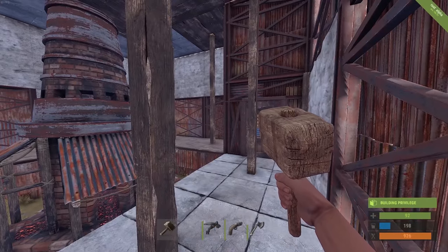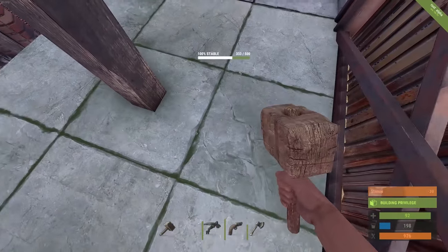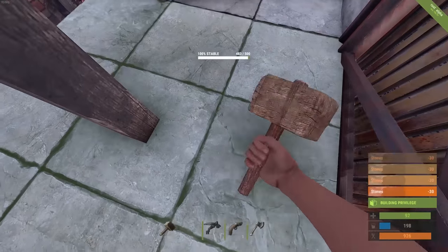If you're a bit busy in real life and need to take a break from Rust, you can reset the decay timer in your base just by logging in for a few seconds and walking around.